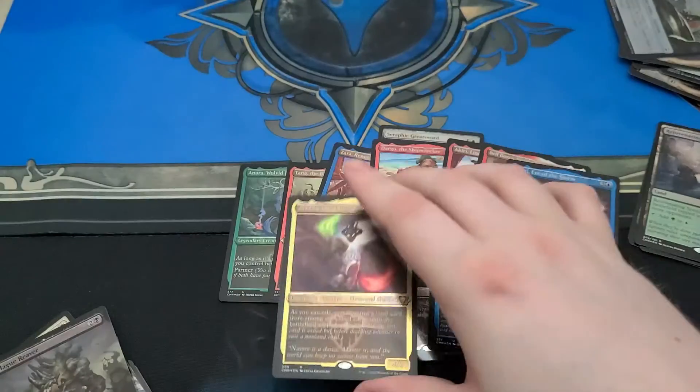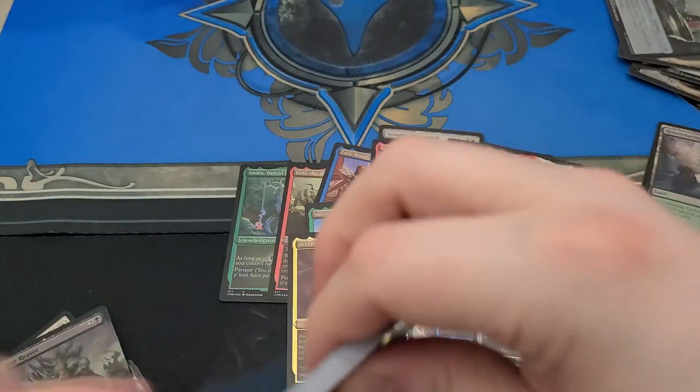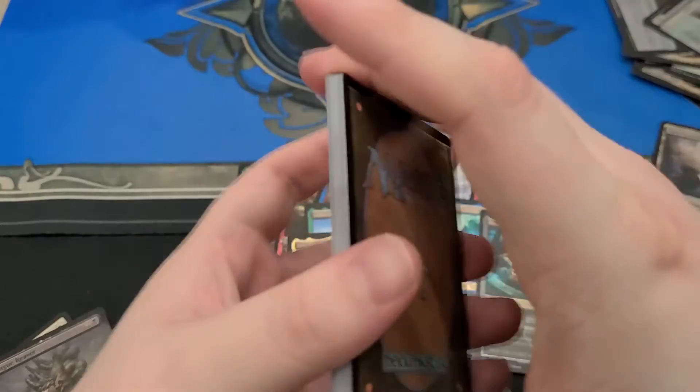It's all names I still don't know — it's fine. Oh no, that's the one that lets you put lands in from Cascade. Yes. That card's stupid — it's dumb. Any cascading spell is just like, here you go, bloop bloop, let me just ramp.